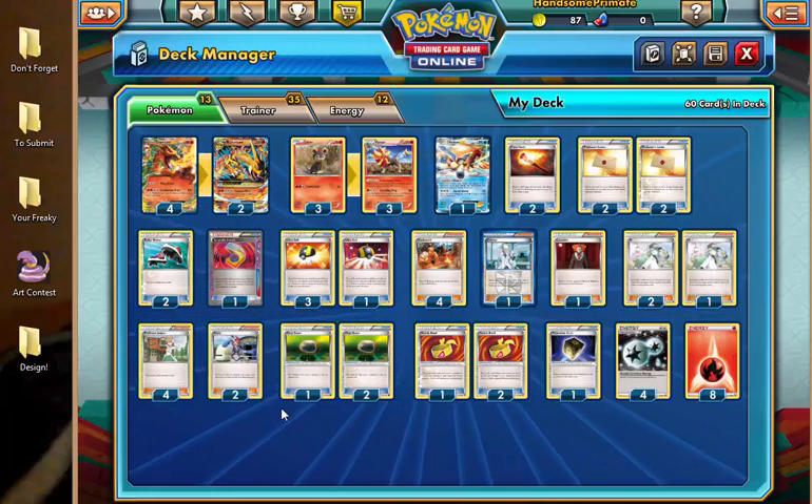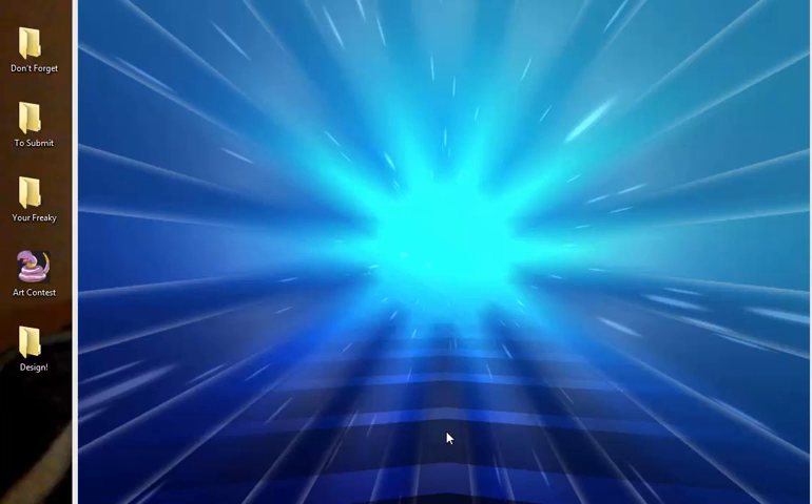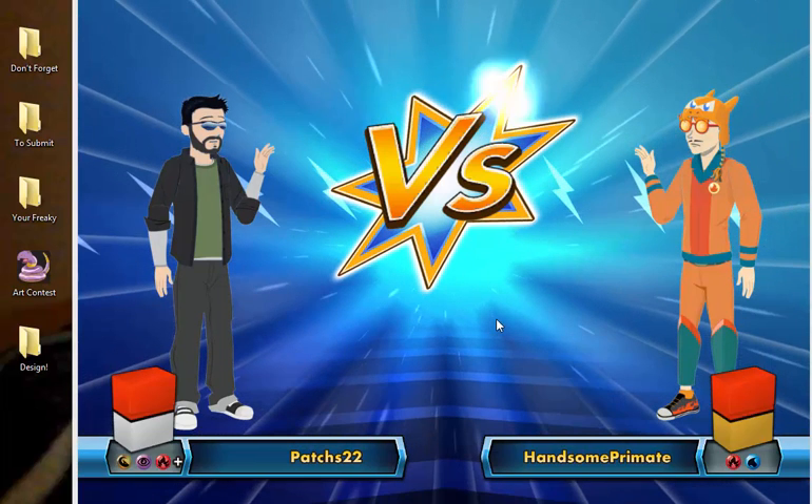That's pretty much it for this deck. Now in terms of counters, pretty much anything water — unless we can get damage on the board faster than they can, this water weakness is an obvious negative against this deck.